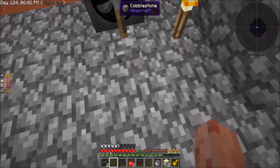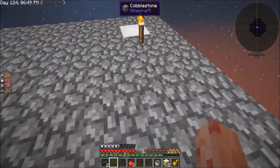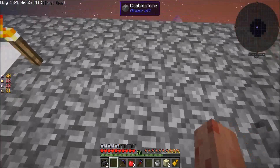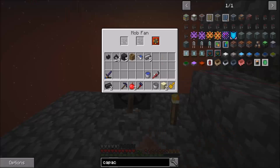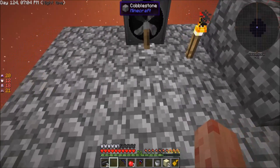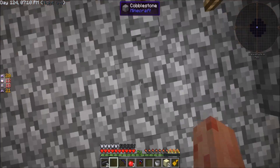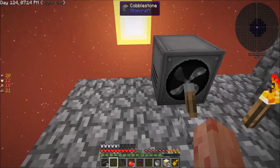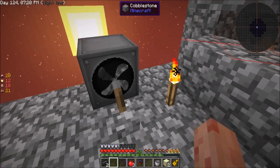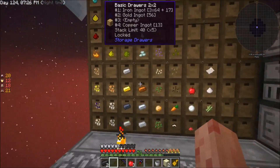That only pushed me one block. I'm so lost. It doesn't upgrade the side range — that one went further, that one got me all the way down here, but it still doesn't look like it did anything consistently. I don't know, it's a weird fan. Maybe it works better on mobs. But this distance upgrade doesn't look like it did anything — let's try the width upgrade.